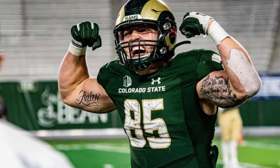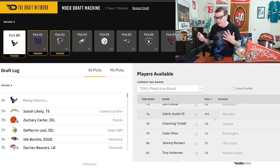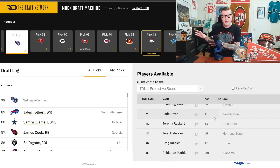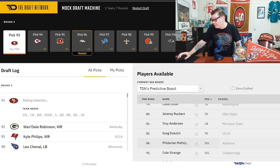Tight end isn't our biggest need considering we have arguably the best tight end in football, but taking McBride actually takes weight off Kittle's shoulders. It allows Kittle to be more of a receiver with less attention on him. When you have McBride, Deebo, and Ayuk, that could unleash George Kittle and free him up to do a lot of other things.